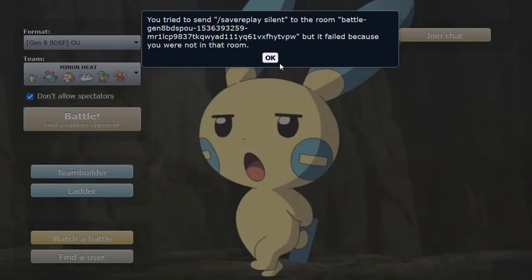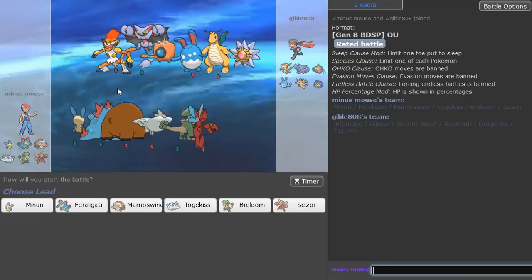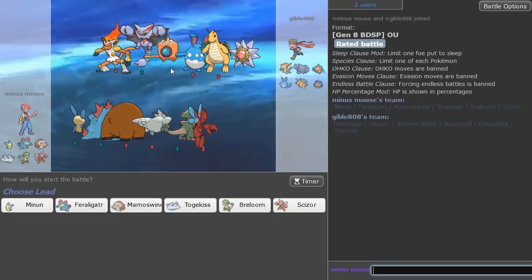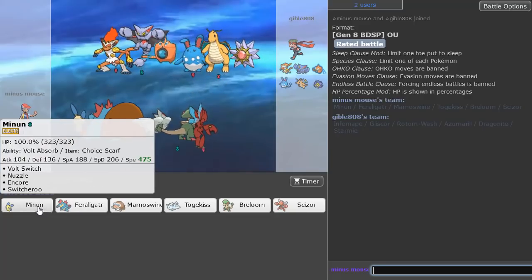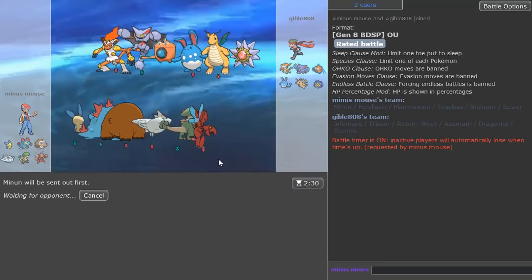Continuing on. We got a game here. Up against an interesting team — we've got Azumarill, Rotom, a bunch of stuff. I think Minun lead is the way. Gotta lead with it.